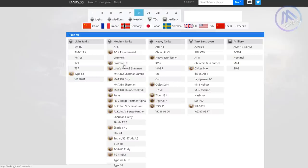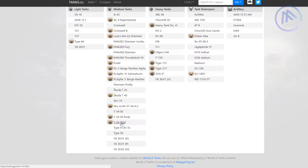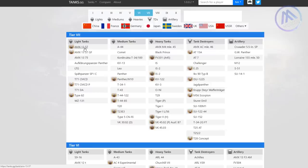Other options at tier 6 include the Cromwell B and the T-34-85M, which is now always for sale. I do not recommend TDs - they tend to not self-spot and don't get much base XP. Heavies are always tricky at lower tiers because of matchmaking screwing you over. At tier 7, if you have the 13 57 GF, I've had games with an easy 1,200-1,300 base XP feeling like I didn't do much. The T71 CMCD and especially the T71 DA are great, as is the Type 62. Almost all the tier 7 scouts are good except the SP1C - I wouldn't recommend that one. The LTG is pretty easy too.